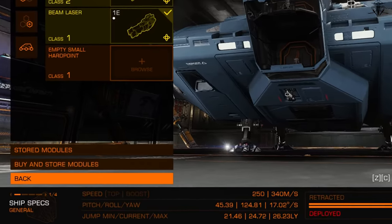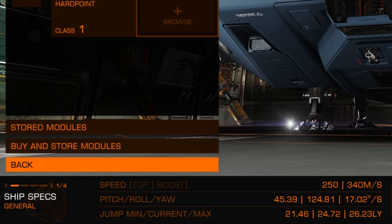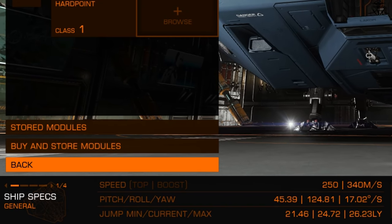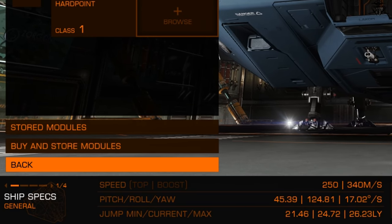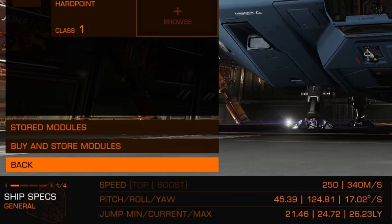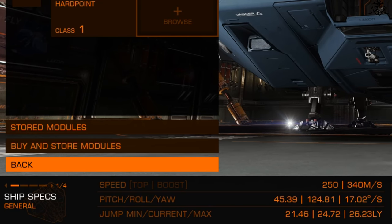The next stats you'll see are speed — top and boost — which are self-explanatory, and then your pitch and roll. Pitch is usually what you feel the most, so if you're looking for a ship that's not a brick wall, look for the pitch speed first. Roll speed is always the fastest.